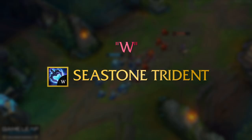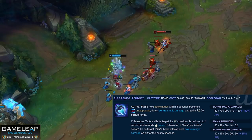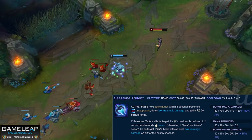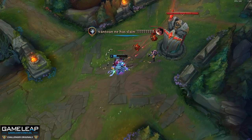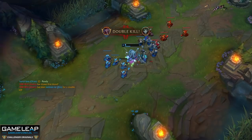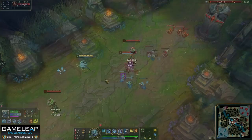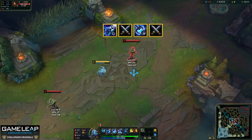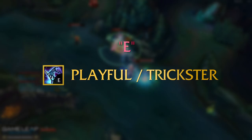Next we have your W, Seastone Trident. When skilled, you acquire a passive and an active. The passive empowers your basic attacks to deal magic damage over three seconds, and this applies on-hit effects. The active grants bonus magic damage and 50 bonus range; if your activated W kills its target, the cooldown is reduced to one second and refunds mana. The active also resets your auto attack timer, so you can auto attack into W immediately — great for CSing and trading. This lets you consistently proc Electrocute on a simple Q, auto, W, auto combo.